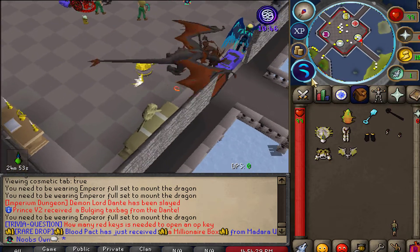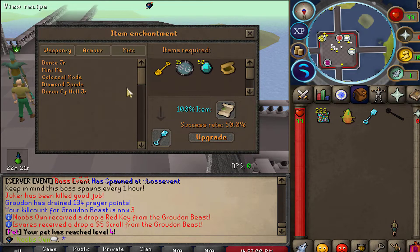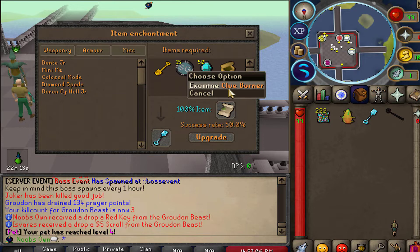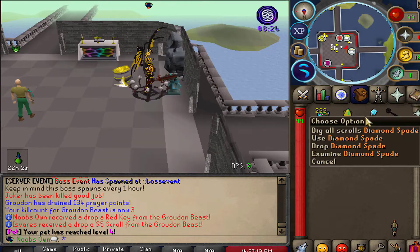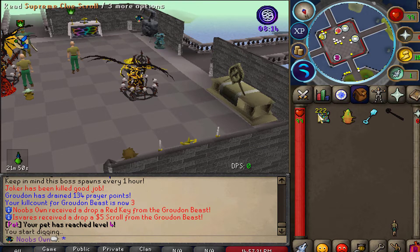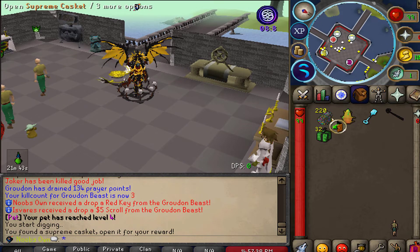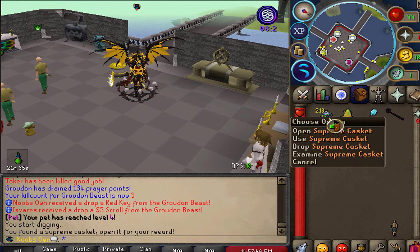One more thing to showcase at the enchantment table is the Diamond Spade. You get the golden spade from the AFK area, then combine it with 15 SG coins, 50 shiny diamonds, and a clue burner to create the Diamond Spade at a 50% rate — or 100% with the enchantment scroll miscellaneous. This spade is special because it has a 'dig all scrolls' option: go to your clue scroll location, click the spade, and collect all caskets in one stack — super helpful for any clue grind.